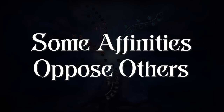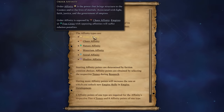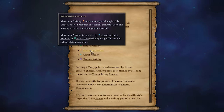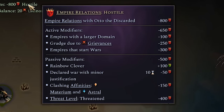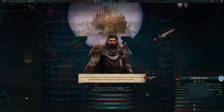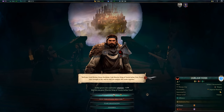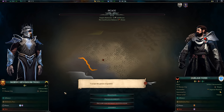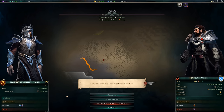Some Affinities Oppose Others. There are six branches of magic in the game, and they are not all compatible with each other. Order opposes Chaos, Nature opposes Shadow, and Materium opposes the Astral. This mechanic mostly impacts your diplomacy. If, for example, you're playing as an industrial empire and you meet another player with the mystic culture, they will probably be hostile to you for the rest of the game. Understanding the different axes of magic will help you decide which players or free cities are worth befriending, and which will be lost causes. In some cases, if there's a specific player you really want to ally, you may want to take that into account as you choose your tomes of magic or upgrade your heroes.